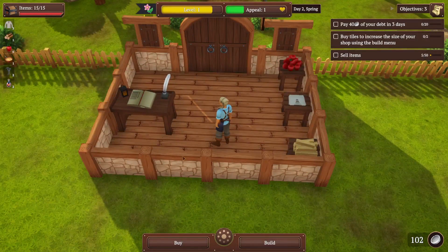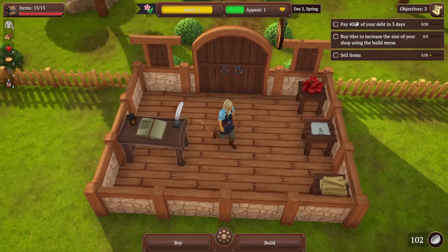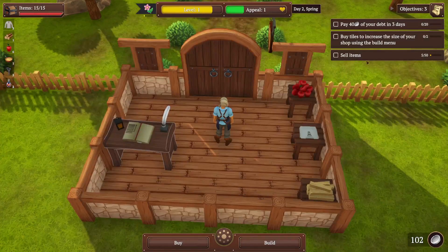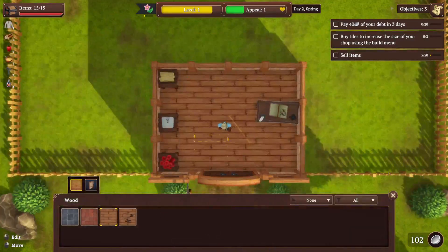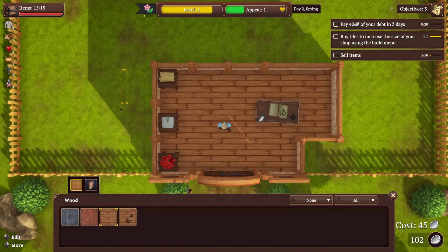What does it want us to buy tiles for? Let's wait a day — we've got three more days. Let's wait another day, I want to hit level two. I don't know what gives us more experience, if building does. It's 45 — let's do that, I'm happy with that.